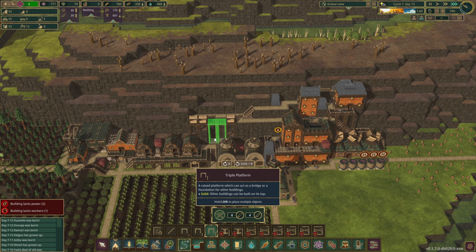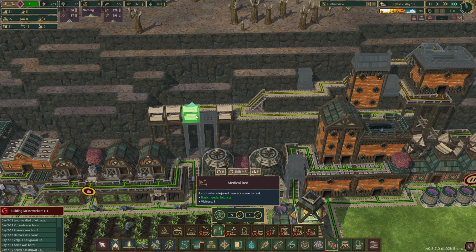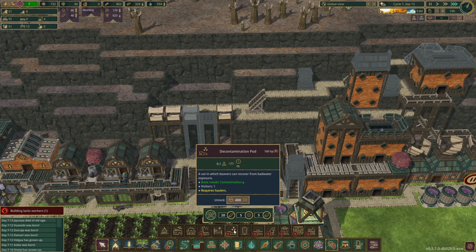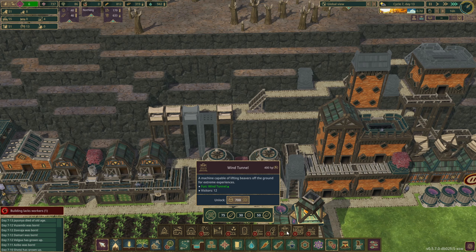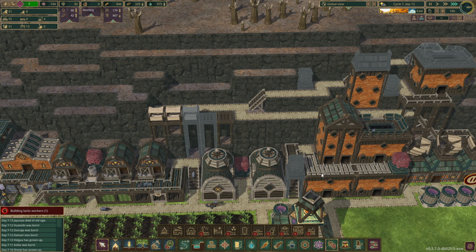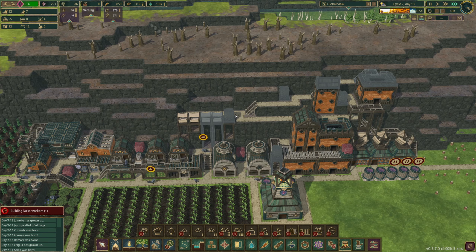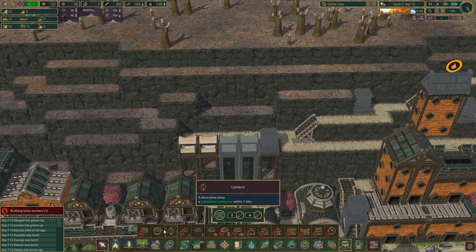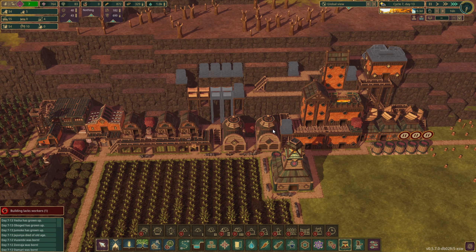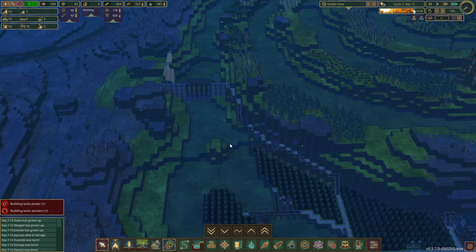Speaking of housing complexes, we actually need to get our last two medical beds in here. Let's get two of those in there. There's no medicine for the iron teeth, so I'm going to delete that and put another medical bed here. We're going to put a shrub here to delineate that this is the medical area, and maybe a bunch of shrubs to make everything look nice — help the beavers heal.